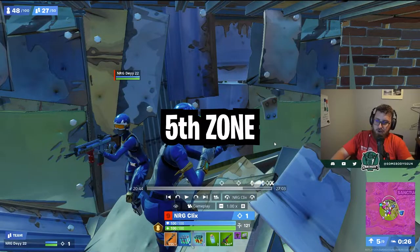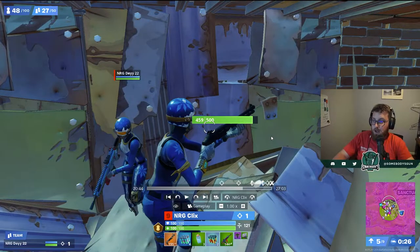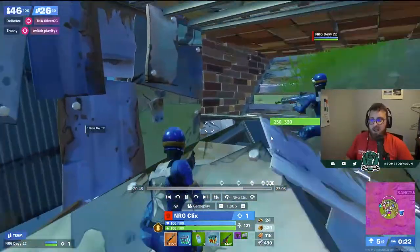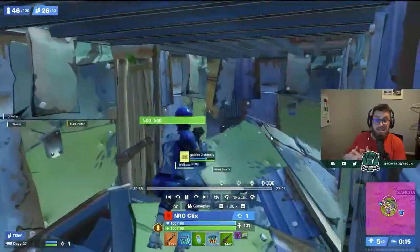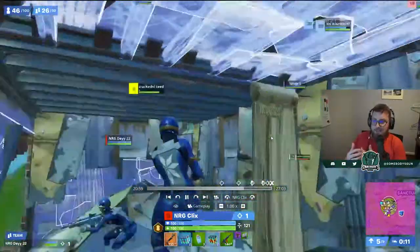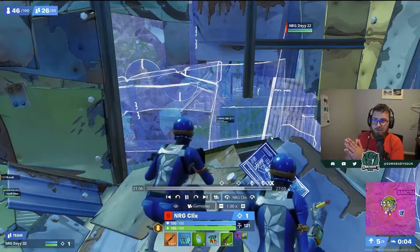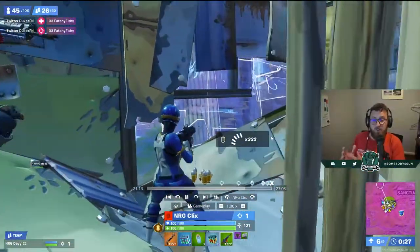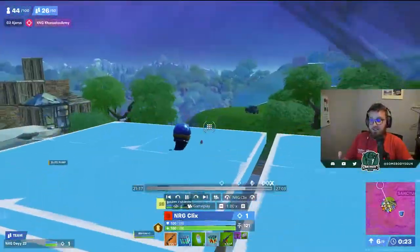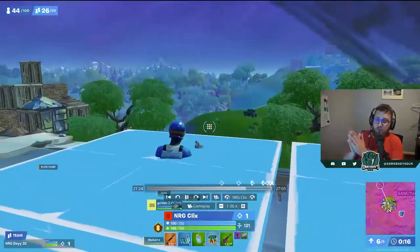We're jumping right into these two in fifth zone because we're just watching the endgame — the midgame didn't have anything interesting. They're both looking pretty good. Clicks has all the mats and a launch pad. This is really the first time Clicks is leading a team as IGL, and I've noticed Day has increased his safeness in his peaks. He did a much better job of this during FNCS finals, which is one of the reasons these guys succeeded so much.